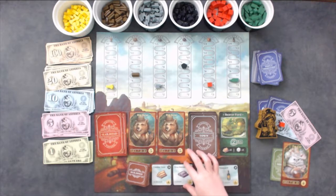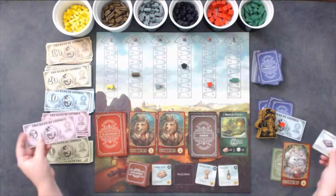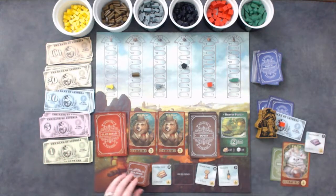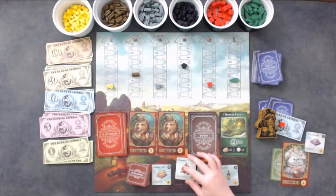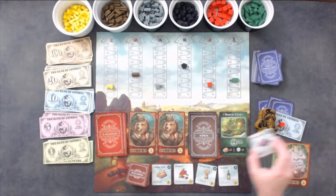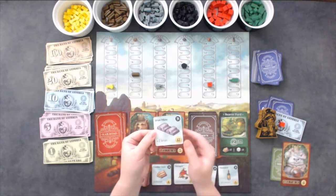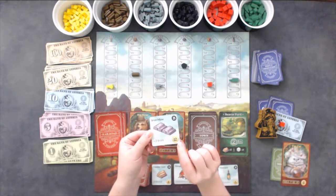Select one of the four tiles that are face up and pay the cost shown on that tile. Then place that tile in front of you. A new building is taken from the face down building stack and placed in the blank spot. The commodity building tiles and the machine shop watermill tile are double sided. You can upgrade these to the plus 2 side by paying the cost shown on the plus 2 side of the tile.